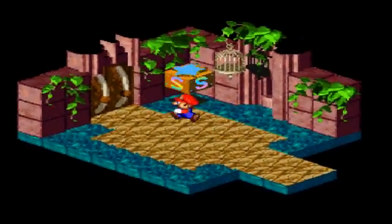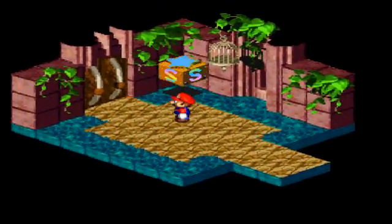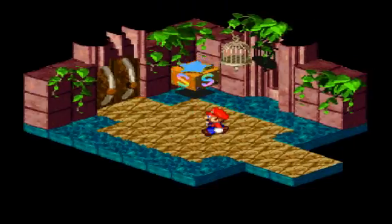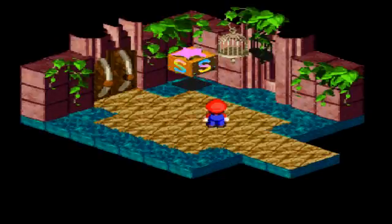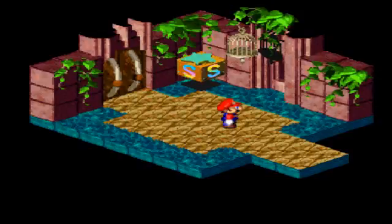Hey everybody, it's Mazooka. Welcome back to Mario RPG. Last time we infiltrated very sneakily inside the palace here in Nimbus Land. We posed as a statue and had to play a little minigame and freak Dodo out. He tried to peck us but we jumped over him. You can battle him if you want, or if you did what I did and beat the minigame, you got a feather for it which increases your speed.